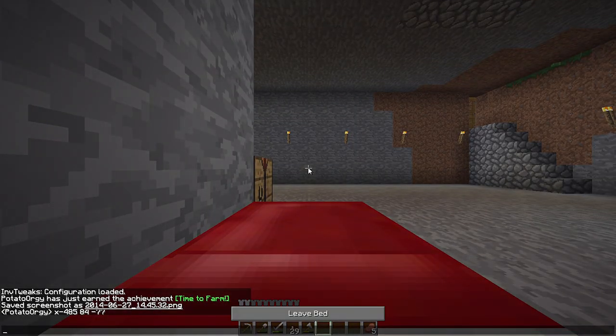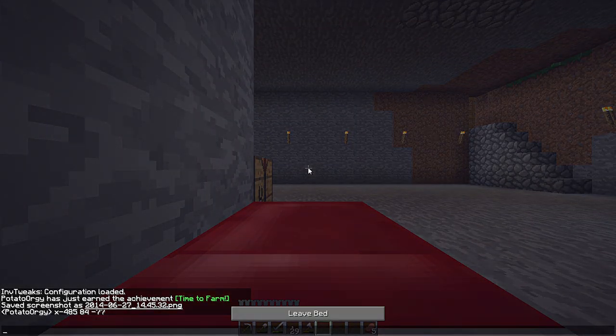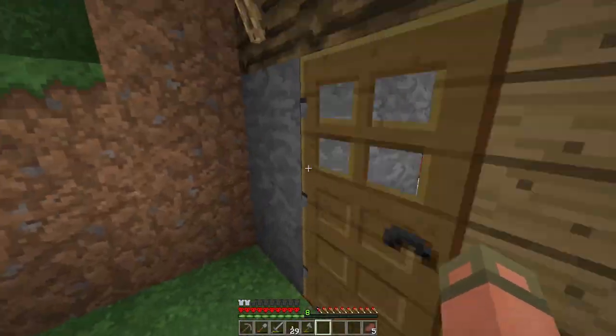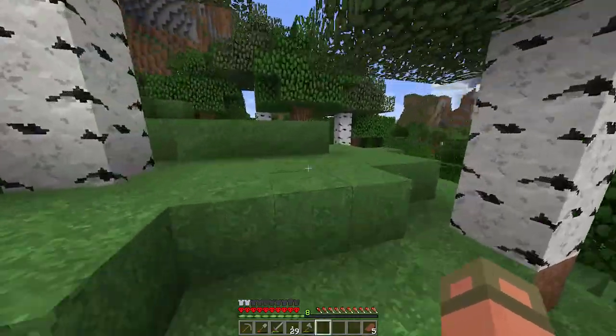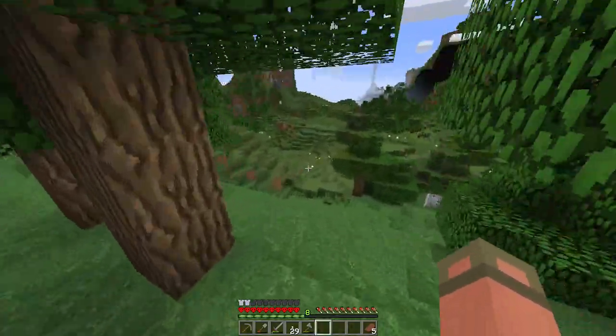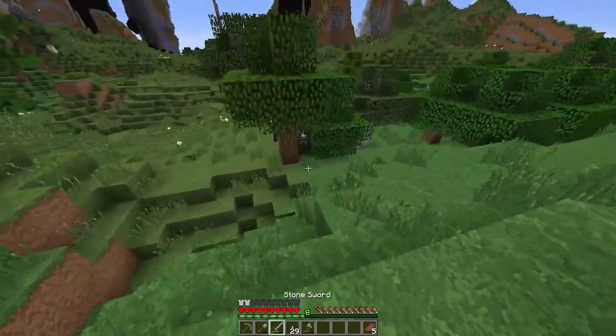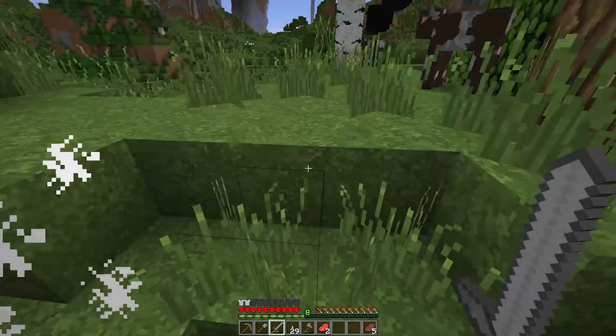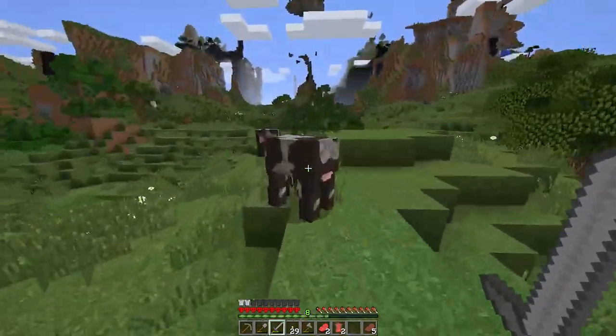I'll leave some coal here just in case I use all of it and I'm completely out when I get home. I want to find a village because I want potatoes — I don't believe there's a natural way to find potatoes yet. I also want to kill these cows for their leather.